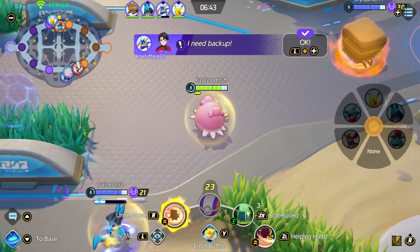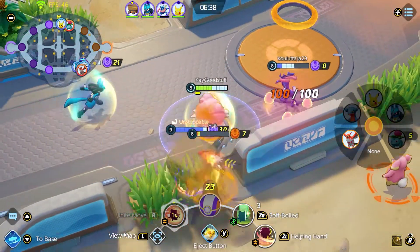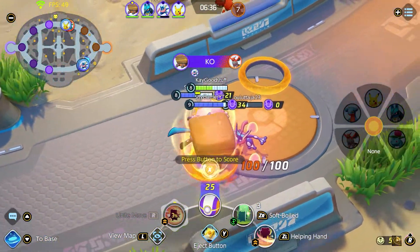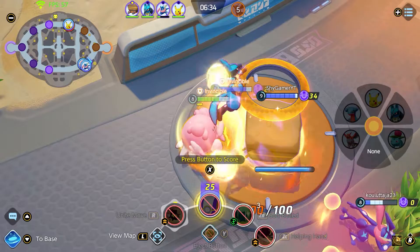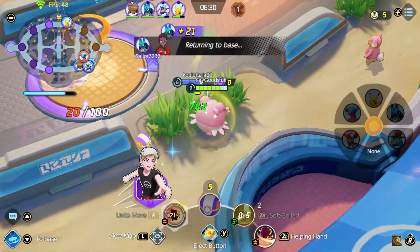When using this move, we run up to the ally Pokémon, give a shield, give the egg, provide healing, and throw all enemy Pokémon in our way aside. You can see Blissey running through like a tank and helping teammates — a very good Unite move when it comes to intense situations.